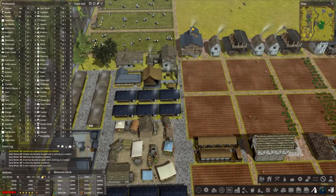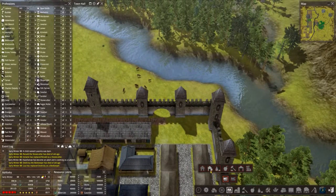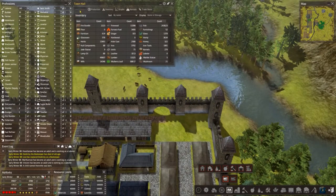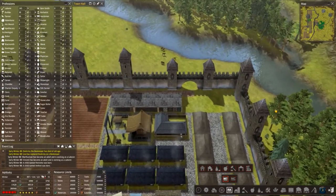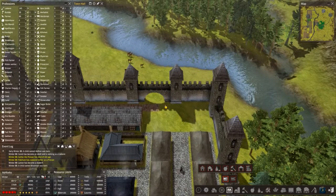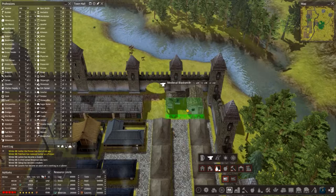Let's move the blacksmith over into this corner here. We'll stick with Red Ketchup's model because you get the extra house. We've got 287 families but only 234 homes, so even though we built all those houses on the other side of the port we're still down a bit. So it's just in the back of my mind that we can keep building houses, otherwise we might get pockets of the population dropping again. Let's get this blacksmith re-housed over this side.